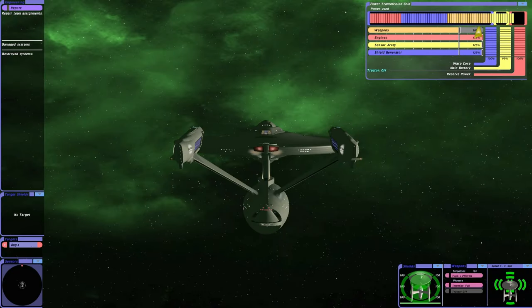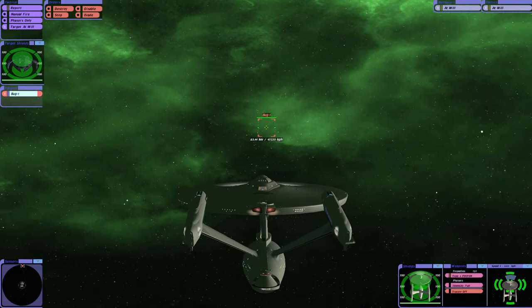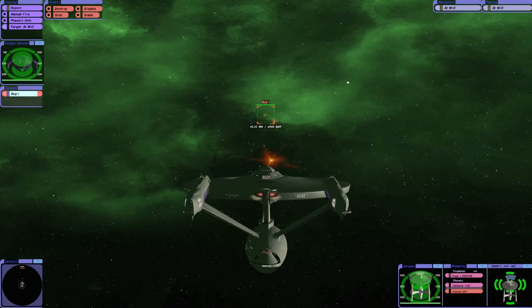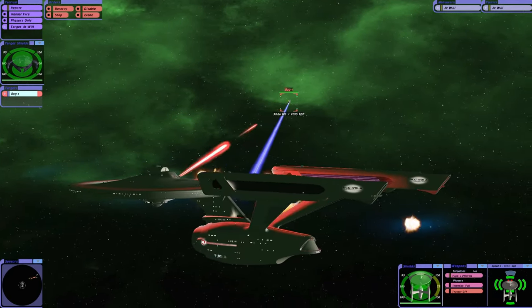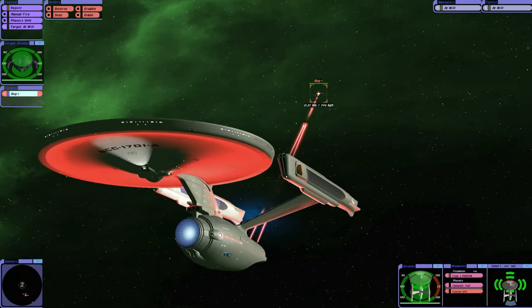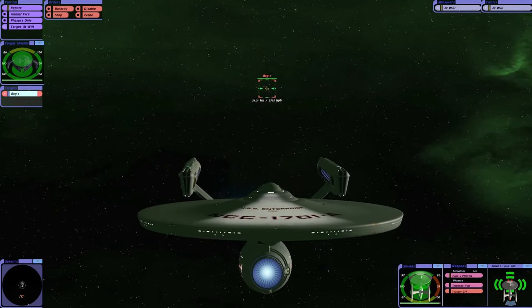Now we were able to inflict some damage with the original Constitution class. A phaser array is more powerful on this ship and torpedoes are better. However, the weaponry is certainly more advanced on the bug ship.